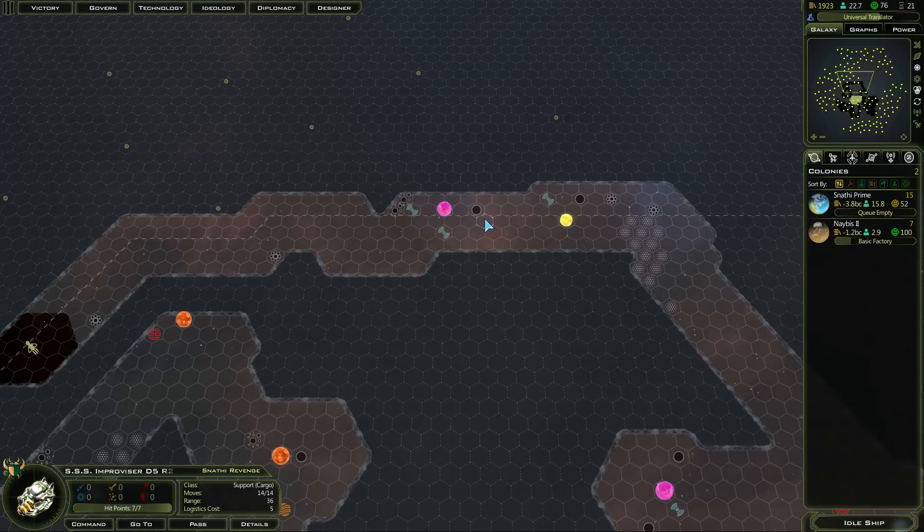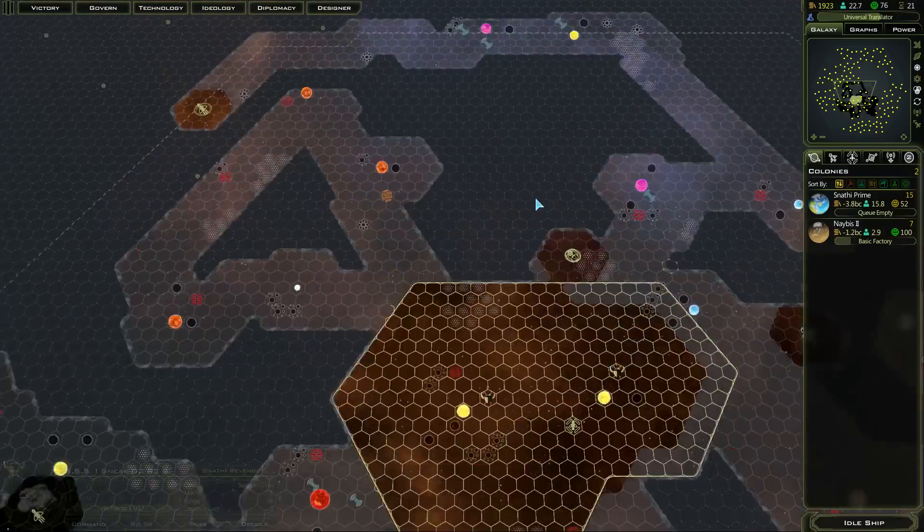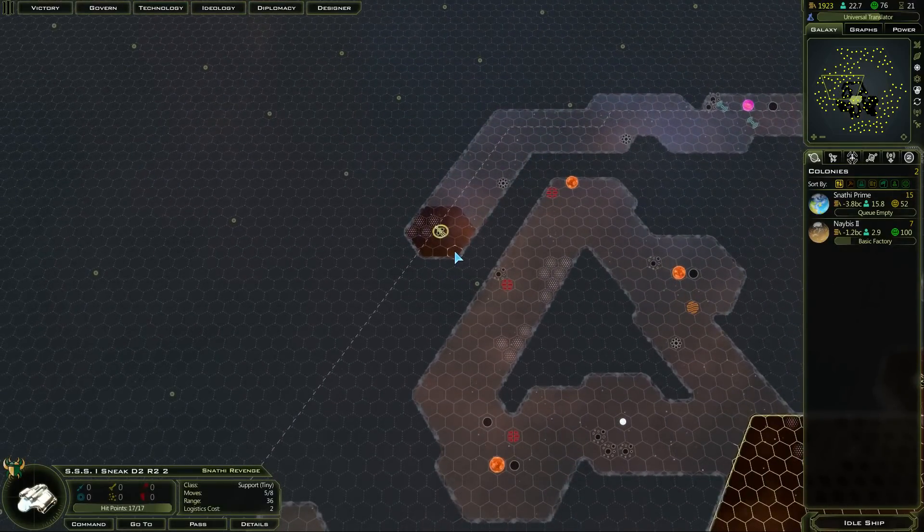There's a radius of five tiles each side on a star base, so if I put it there I should be able to get all of those in theory. And hopefully I don't run into pirates on the way. It's very rare that pirates actually manage to kill anything — you have to be pretty careless or unlucky to have a ship killed by pirates.